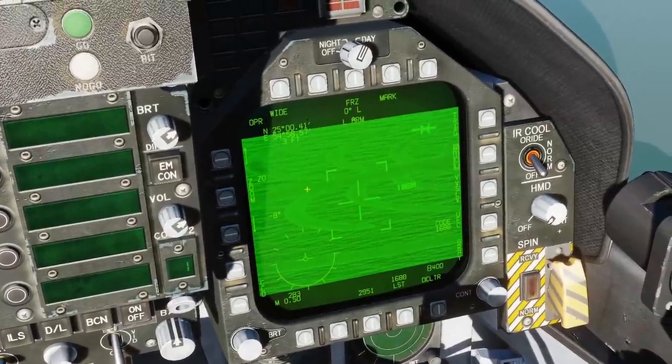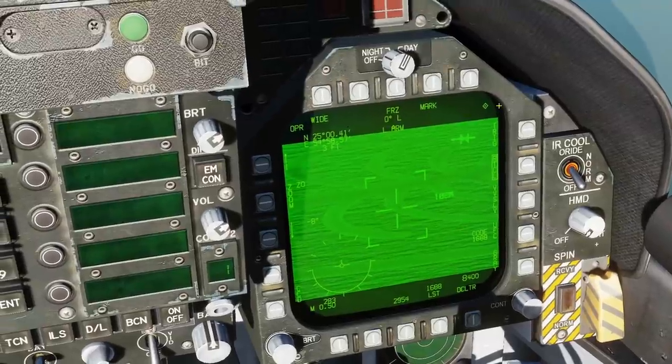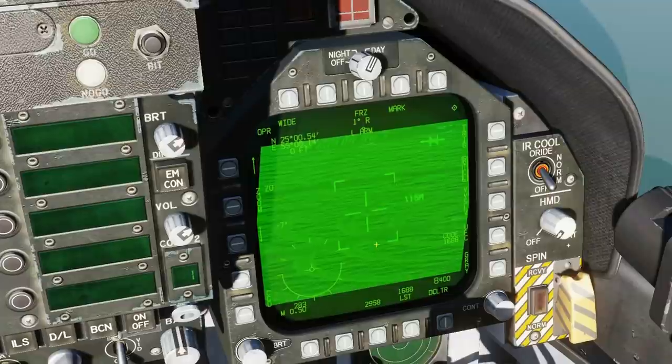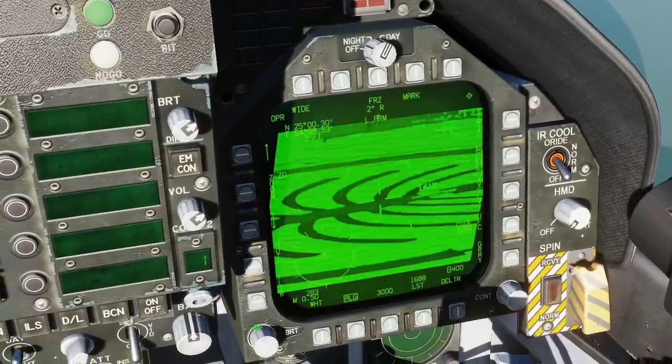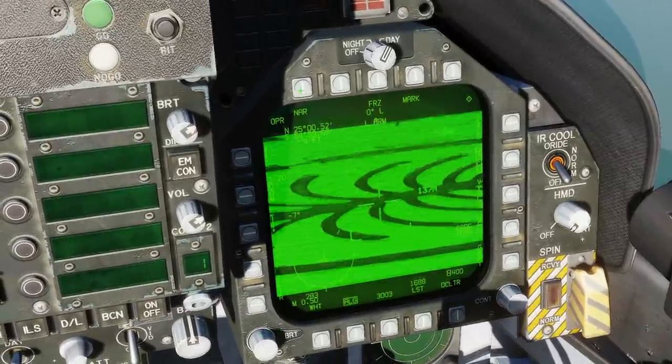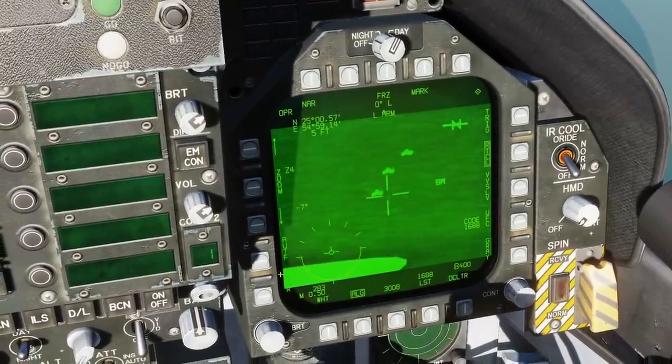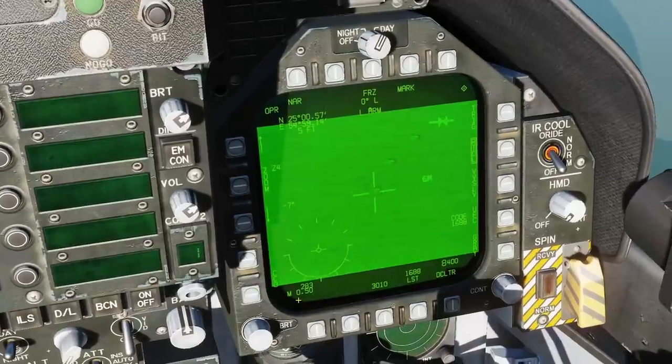Assign the TDC with SCS right, and now we've got the diamond. Use our TDC slew keys to find the targets. I'm going to switch my FLIR on to help me find them. There they are. Narrow field of view — zoom in. Pick one of these. Turn FLIR off, back to CCD.